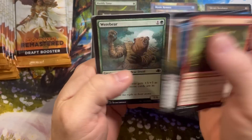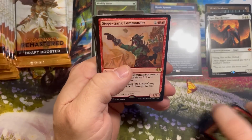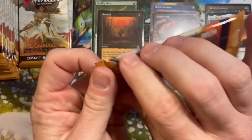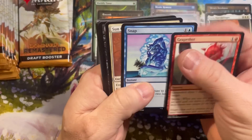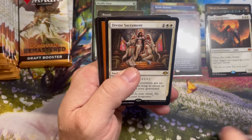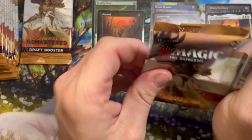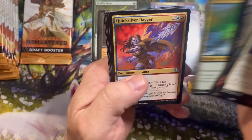It's so weird opening a 36-pack draft box these days since we've got the 30-pack set boosters that are more popular, and of course the 12-pack or 4-pack collector boosters, depending on if you're getting into the Double Masters stuff or not. So actually having to sit through 36 whole packs of just regular plain old cards — there is some variation with the artwork, but not everything is crazy shiny foil in every pack. It's definitely a change of pace; a different kind of cracking for sure.